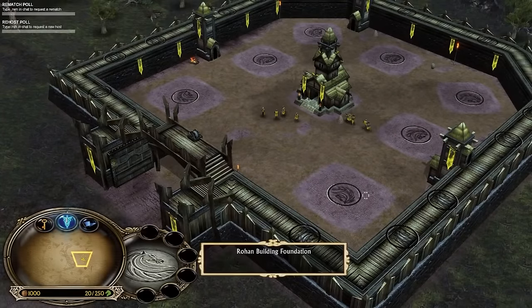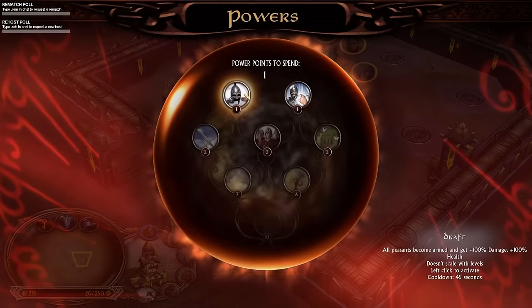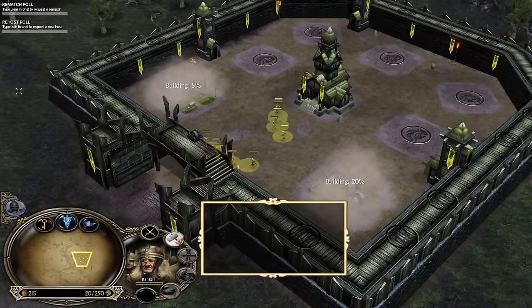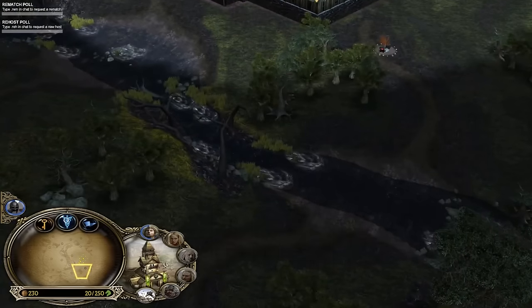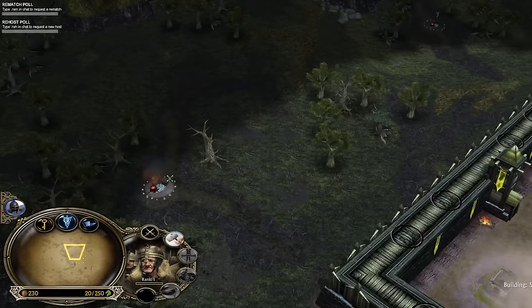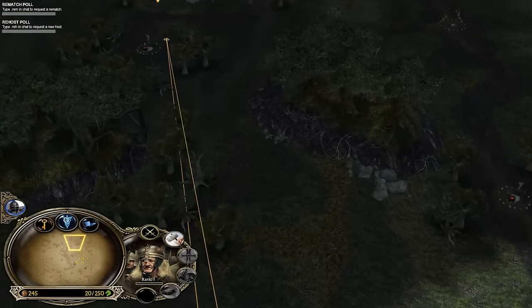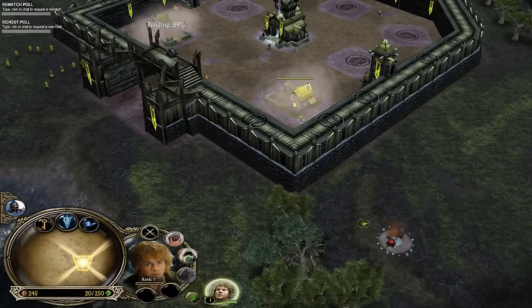It's Rohan against Mordor. Mordor is a very beefy faction on this map, Fangorn Forest, which pretty much favors Mordor — but I'm happy I got Rohan because Rohan is actually pretty strong on every single map. We need to win this as soon as possible and we can't waste any time.